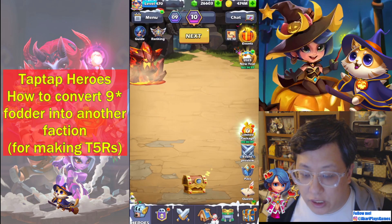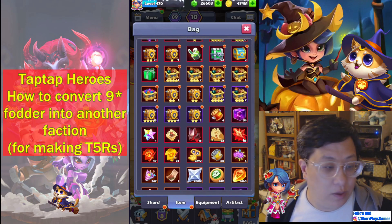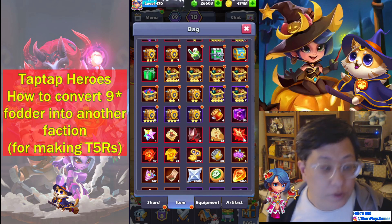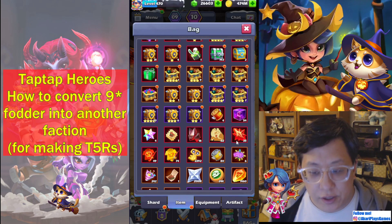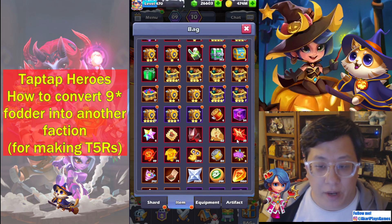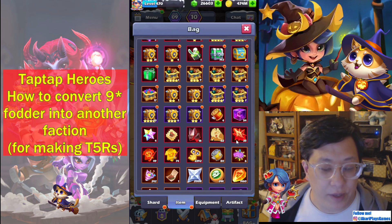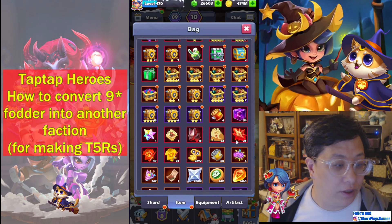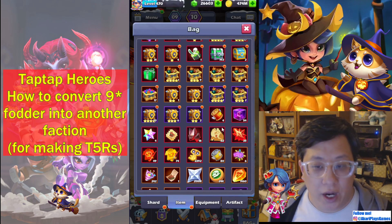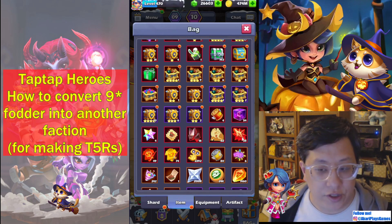So what you're going to need is some Phoenix Stones, and those honestly they've been giving them out a lot lately. There really isn't a big use for them aside from this right now. These are generally only here to fix mistakes that you may have made, or to change obsoleted heroes that you may have made a long time ago that are no longer good and convert them into newer heroes. But for the most part, if you kind of know what you're doing, you really shouldn't need them, so they should be kind of stocking up.